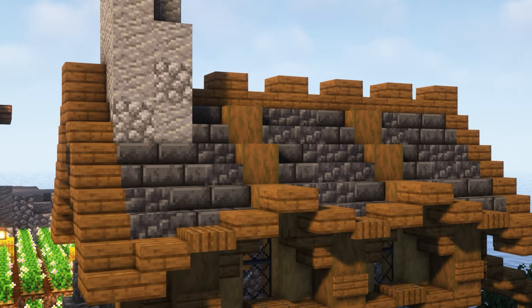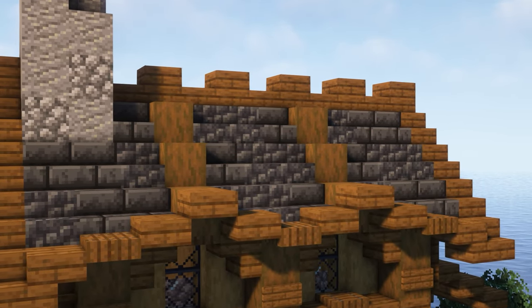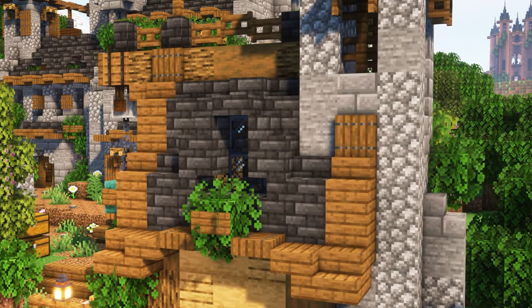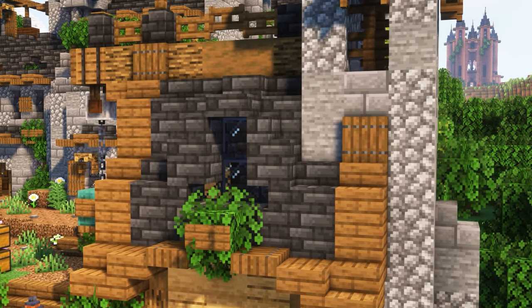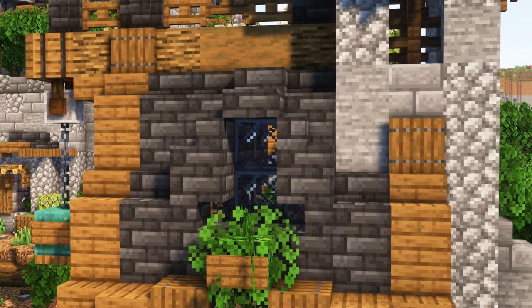Another great thing to add is extra structural supports. Connecting the top and bottom following the same colour as your roof trim really helps to break up the roof and make it look extra special. Another great way to break up your roofs and add some detail is to install some windows. Not only can this look good, it can also give you a place to look out of and watch the sunset before bed.